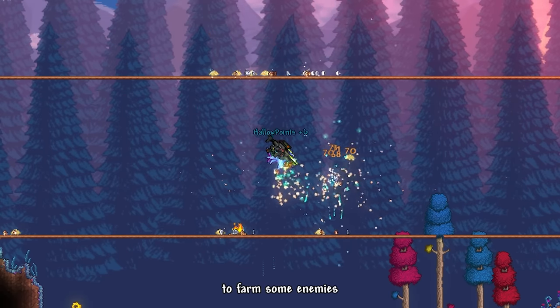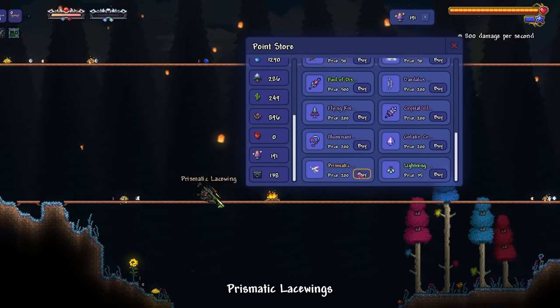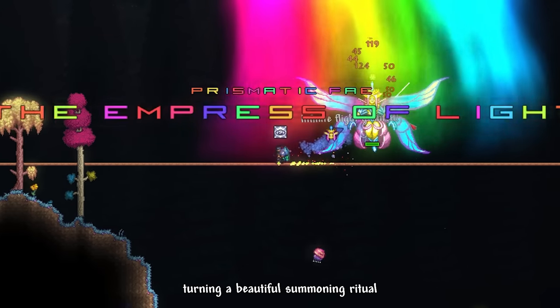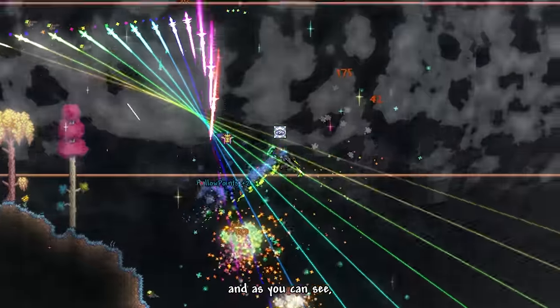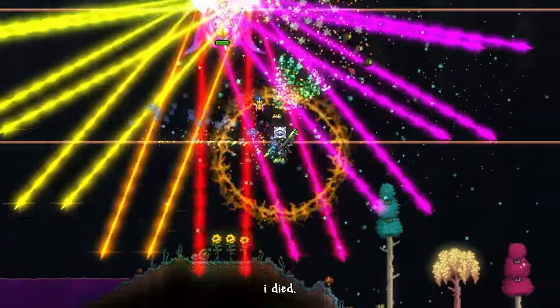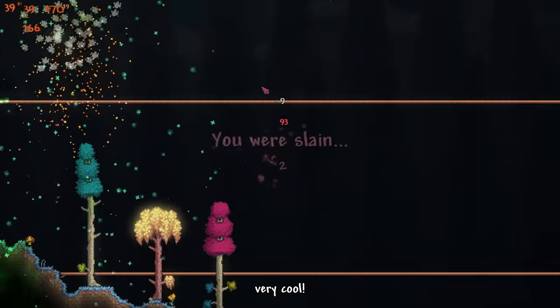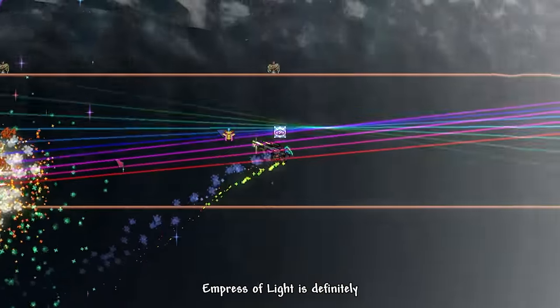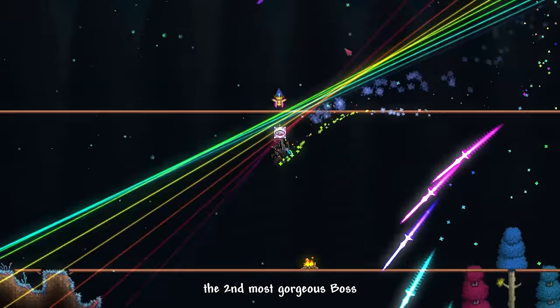I went to the Hallowed biome to farm enemies and use the points to buy Prismatic Lacewings. I wanted a cinematic shot of me summoning Empress of Light, but a stupid jellyfish shot at me, turning a beautiful summoning ritual into a jump scare that really ruined my tempo — and I died. We summoned the Empress of Light again, and damn, she looks magnificent. Empress of Light is definitely the second most gorgeous boss in Infernum mode, or maybe third.